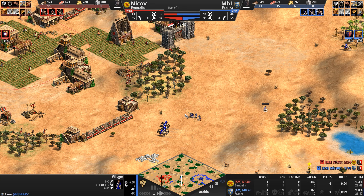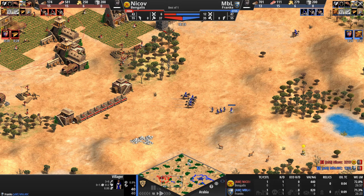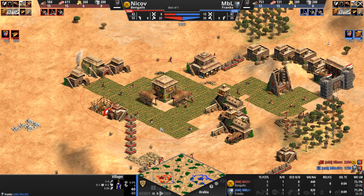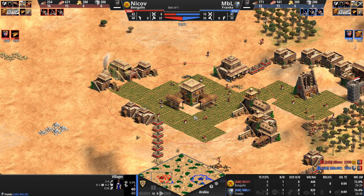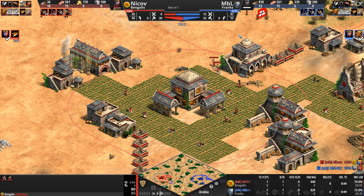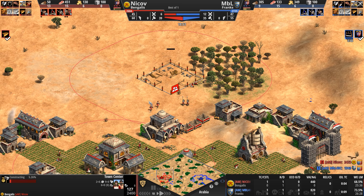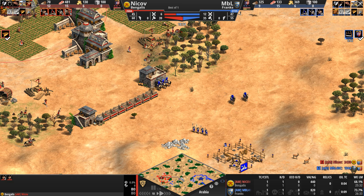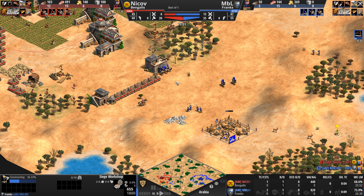Let's see what our Frank is going to build with this forward villager. But more importantly, let's see where the two villagers pop out and where they go — there we go, six seconds. They head straight for the lumber line. Never mind — they've got hammers in their hands now, so they're going to build. A Siege Workshop is the order of the day for our Frank.